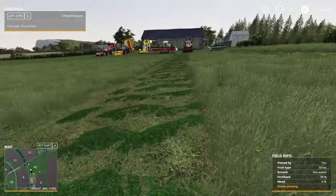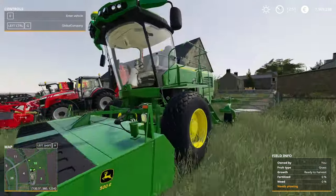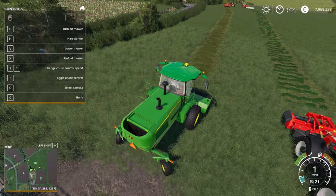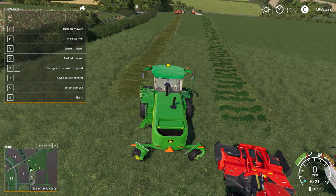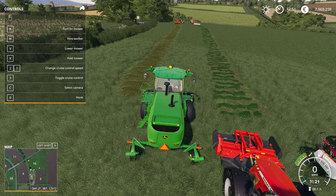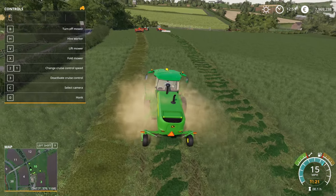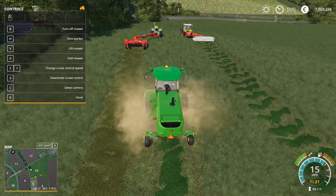This is the John Deere swather that was released recently on ModHub. We're getting the wet grass or fresh grass from this one — it leaves a swath just because it's quite a narrow mower. So that's an option for you if you want a mower that produces fresh grass suitable for compost.